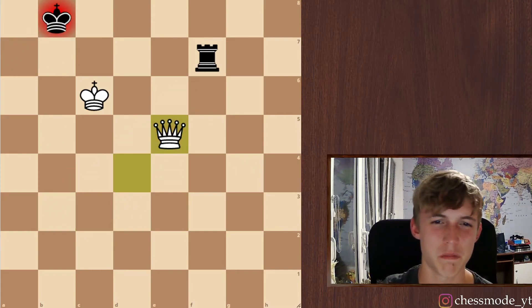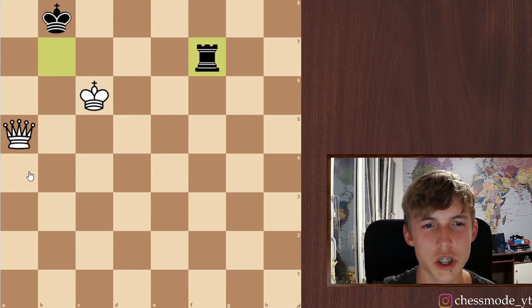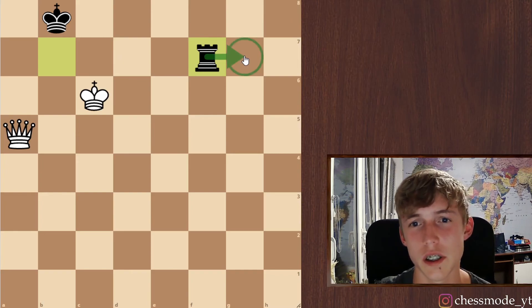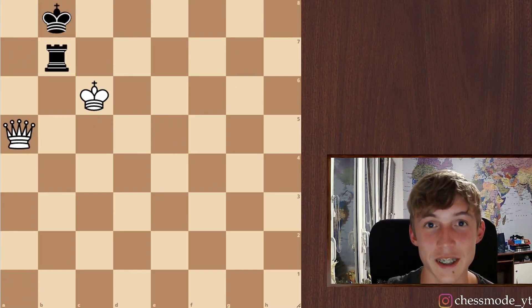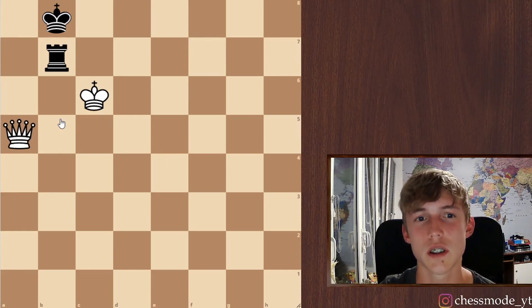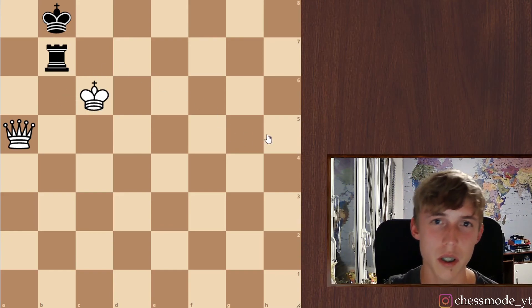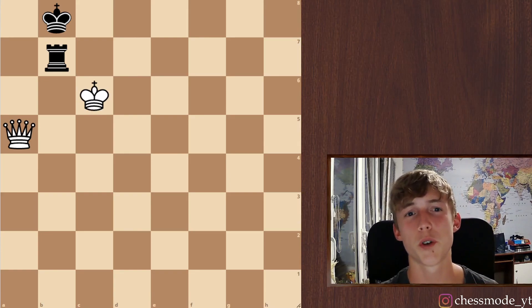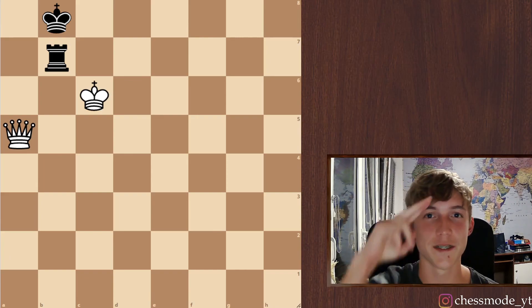I think maybe the most complicated thing here is to calculate which checks you have to give to then pick up the rook. If he goes to a dark square, it's even easier. But it's not that hard as you saw. You just have to remember that this position is crucial for you — it's called the Philidor position. And it's really not that hard to remember. I hope this was useful for you. If it was, please share the video, subscribe, and I'll see you in the next video.